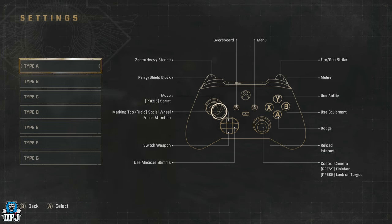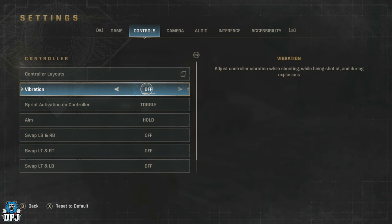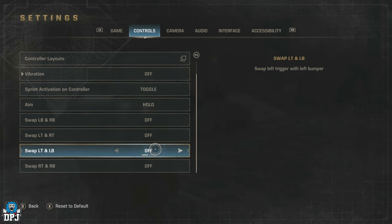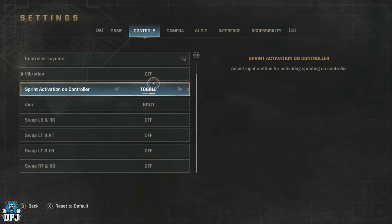I do wish on console you could map your own controller — hopefully something they add in the future. The rest of these settings, beside vibration which is always a no from me, you should probably leave on default unless there are specific things you like to change, like toggle to sprint and so forth.